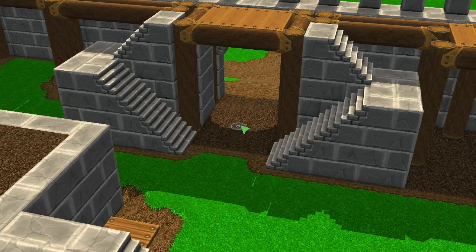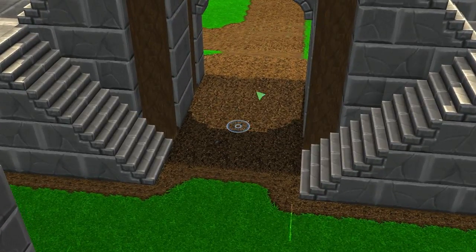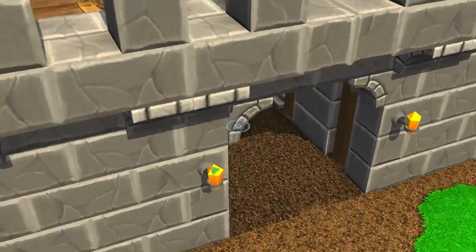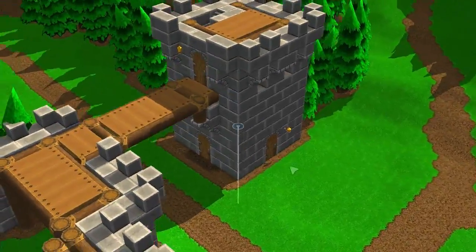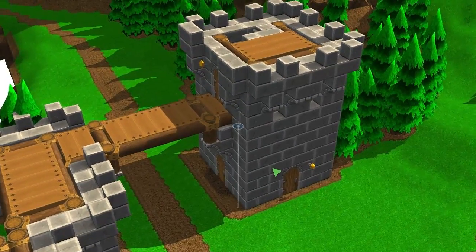And then we have a gate right here which would have been much easier to defend if it had doors. But in the meantime it's really wide so a lot of people can go in and out easily — unfortunately the monsters can do the same. So finally we have this lookout tower on the outside.